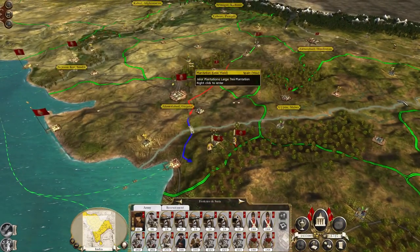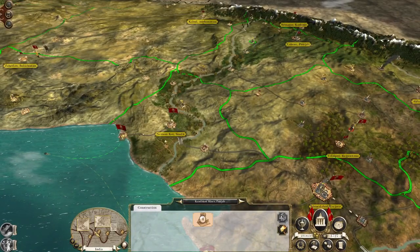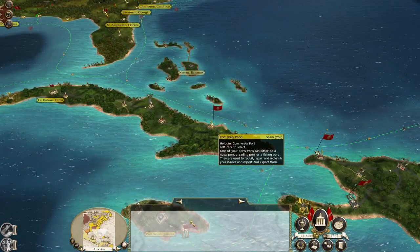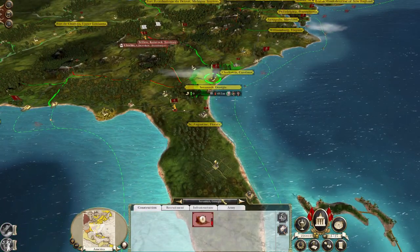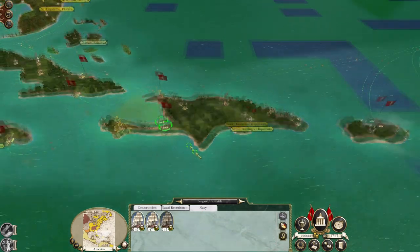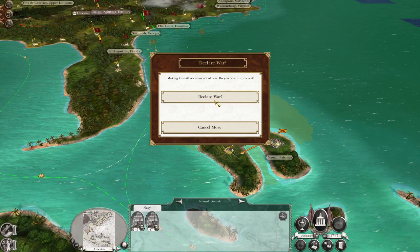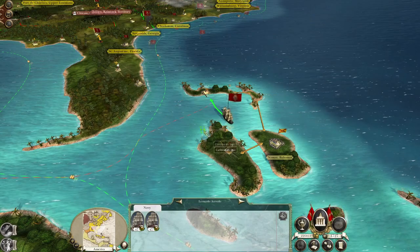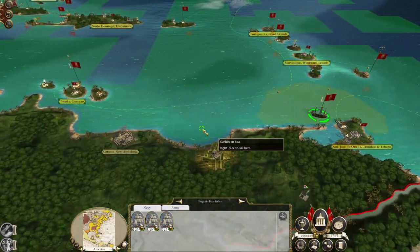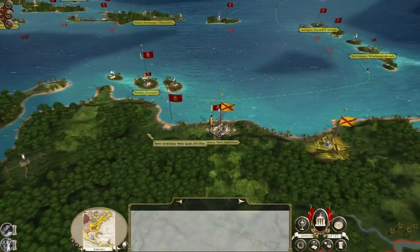Once we start declaring war against the New Spaniards, that's when we're going to lose our trade partner for good. Should we just begin? I think we should just begin. Well, Nassau needs to be taken. Let's have a look at my naval options — nothing over here. So it behooves us to declare war, I think. Now they can't kick us out of the port. I'm fairly sure all of these ships have to come with us. Deposit your men off the coast.